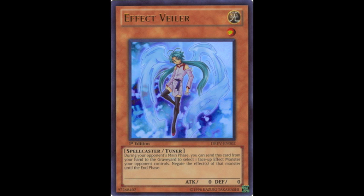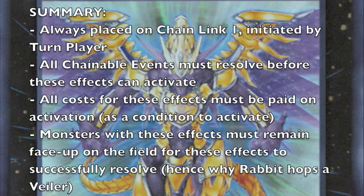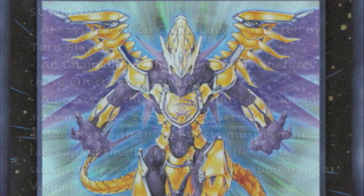That is why it is always a better idea to drop Effect Veiler on the activation of a monster's effect that has a cost, rather than on the summon — except in the case of Rescue Rabbit and Lonefire Blossom, who remove themselves from the field as their own costs. A summary: ignition effects must always be placed on chain link 1 and initiated by the turn player, all chain link events must resolve before they can activate, all costs must be paid, and monsters must remain face-up on the field for their effects to resolve.